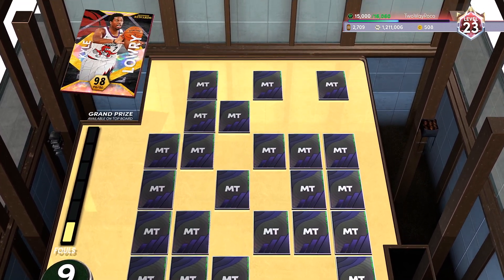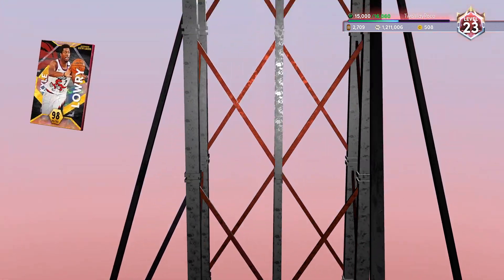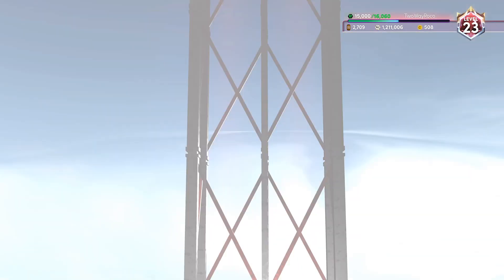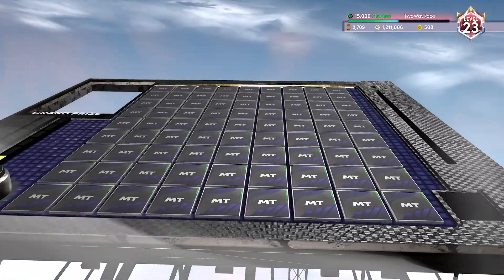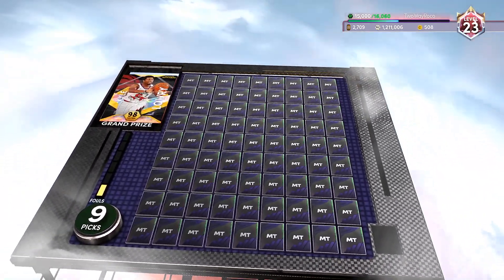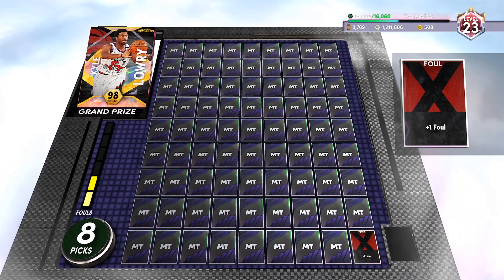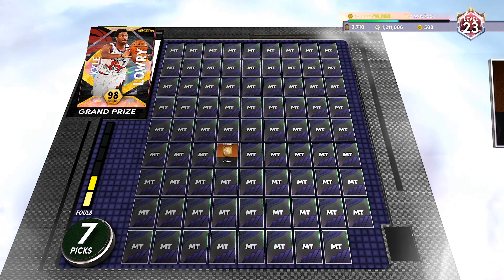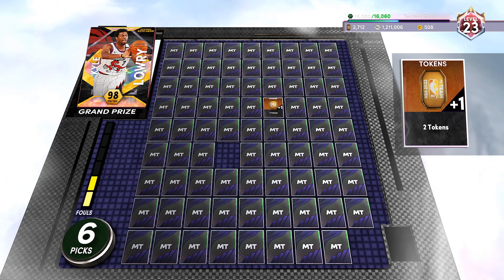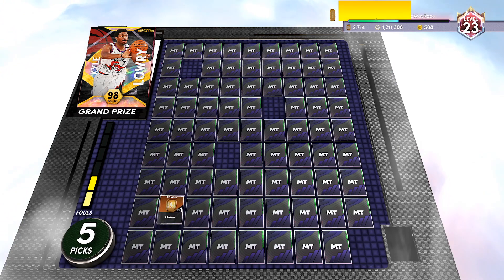We've got nine picks headed into the top tier. I'd take Kyle Lowry as a guard card — I would definitely run with him and add him to my Card Collector. I still have him in my collection actually, so that works out. I didn't get Karl Malone — the 27-win reward — but I'm okay with that. It's the risk I took. Karl Malone's a good card in MyTeam, but it's not like I have anything to show for it.